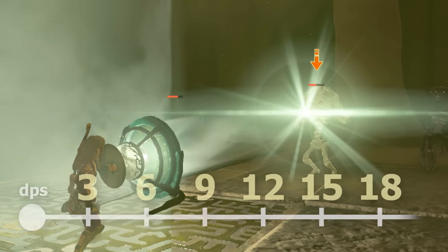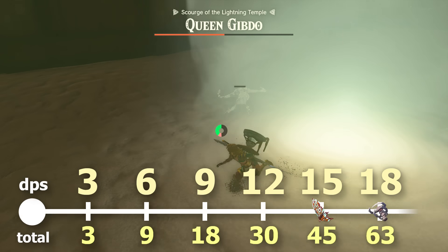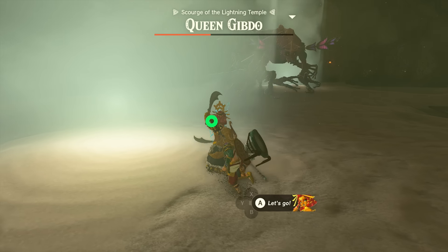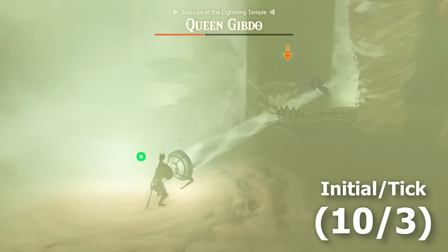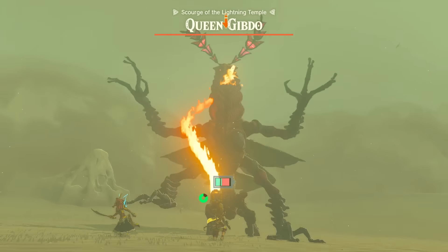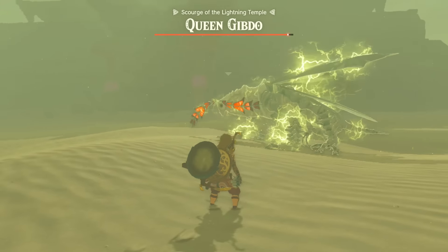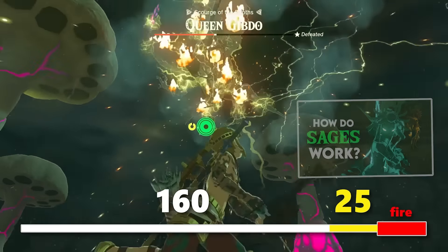Starting at 3 damage ticks, it goes up by multiples of 3 each second it stays in. These ticks happen once per second, so it'll take 6 of them to finish off a base gibdo with 60 HP, or 5 for a moth gibdo with 40 HP. The queen of the gibdos also takes damage from light, but it works differently — a 10 damage initial light hit and a constant 3 tick damage that does not increase, ticking 5 times every 2 seconds. The queen gibdo also has elemental weakness to the other elements too, taking 25 initial damage from either fire, ice, shock, or water.